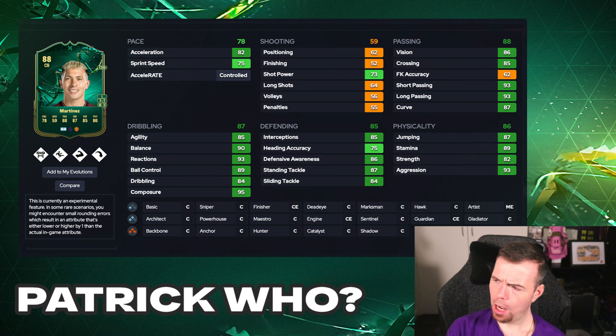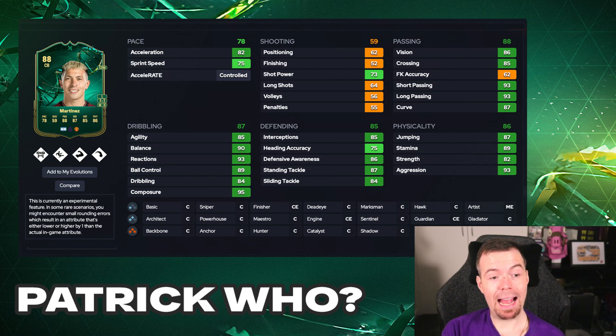He's still apparently cheap - I don't believe the price on Futgg. I'm expecting him to be a lot more. 82 acceleration, 75 sprint speed - nothing wrong with that. Shooting stats are poor. 86 vision, 85 crossing, free kick accuracy stinks. 93 short and long passing - excuse you! 87 curve - already smelling midfielder. 85 agility, 99 balance, 93 reactions, 89 ball control, 84 dribbling and 95 composure.